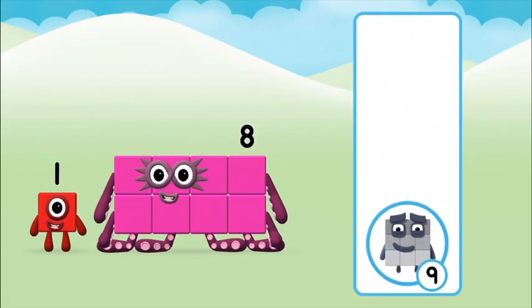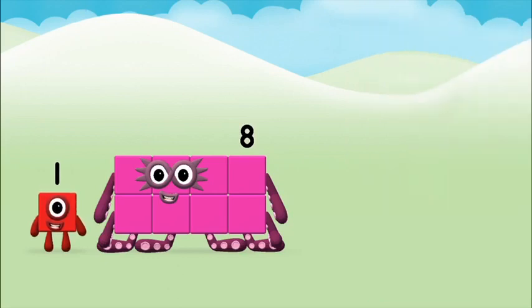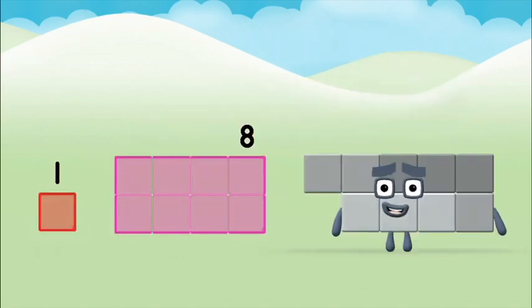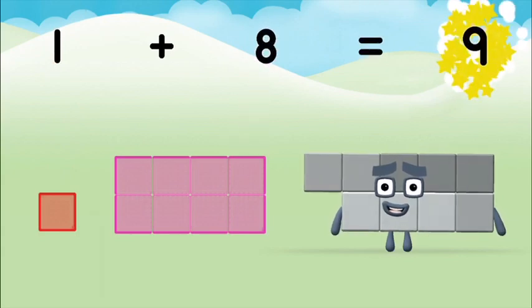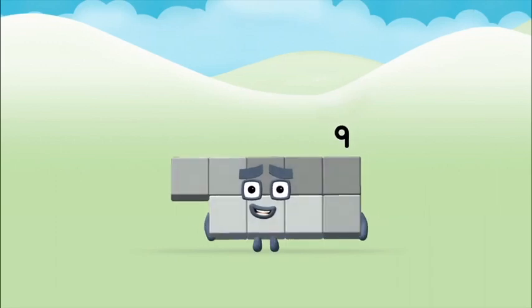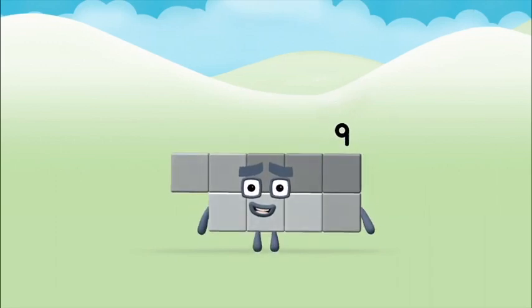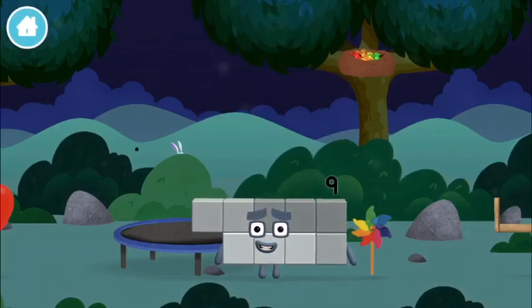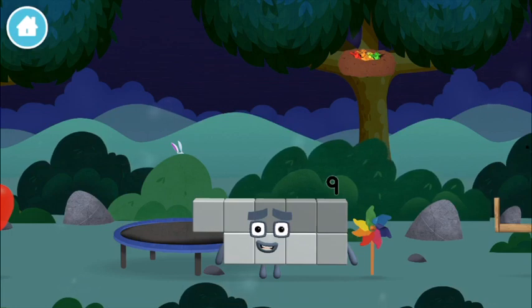Do you know which number block you'll make when you add? Well done, you were right. Can you add the number blocks together? Eight plus one plus one plus eight equals nine. Super! You made number block nine.